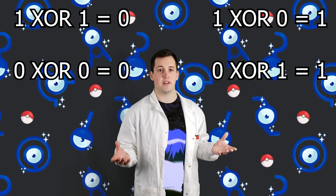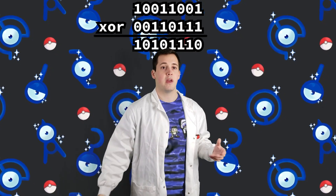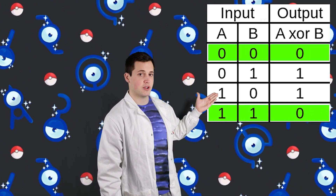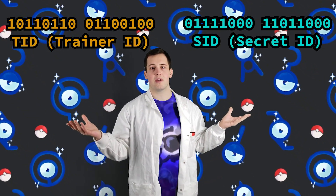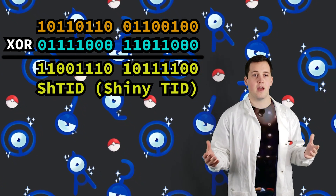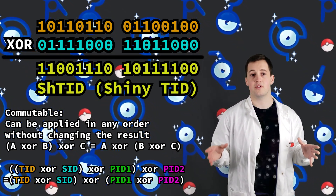An XOR operator is used to compare two bits. If exactly one bit is equal to 1, then the result will be 1; otherwise, the result will be 0. A bitwise operation is one that is done on each pair of bits between two operands, going one by one until it's run through the entire set of required operations. If we take the TID and the SID of a trainer, we could apply a bitwise XOR operator to get what I will call the shiny TID. XOR operators are commutative, which means we can apply them in any order without affecting the result.